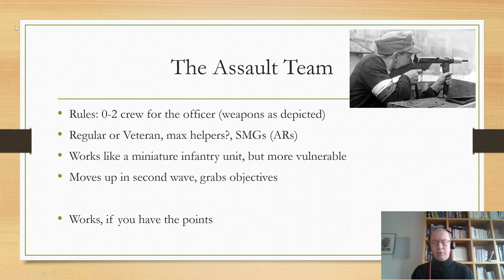I'd want this assault team to be regular or veteran with the maximum amount of helpers with SMGs or assault rifles. You can do it inexperienced as well. Why take the maximum helpers? Because with just one extra, your lieutenant is still a small team and difficult to hit. With three men, if you have a prep bombardment, the team cannot die — you might lose one guy, but they become immune to prep bombardment, which is one of the main difficulties of using such an assault team.